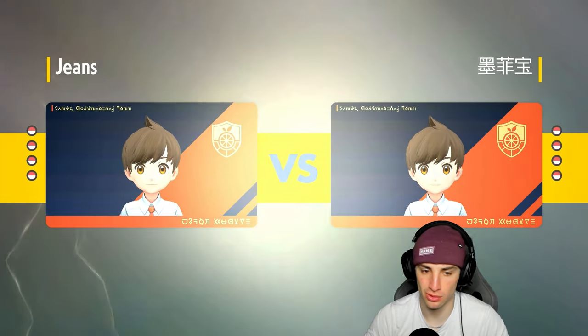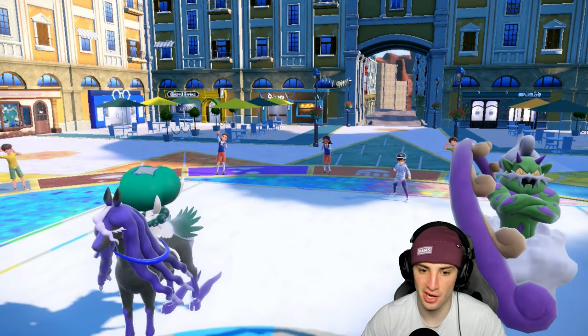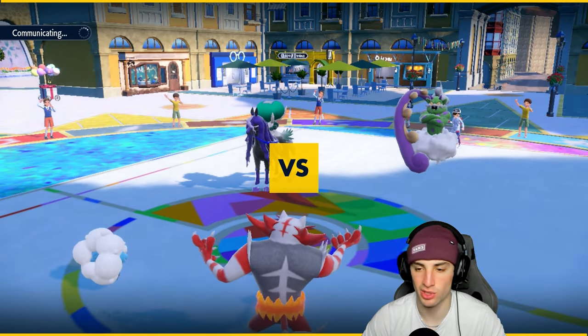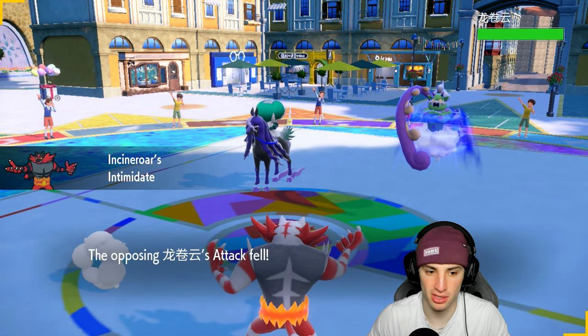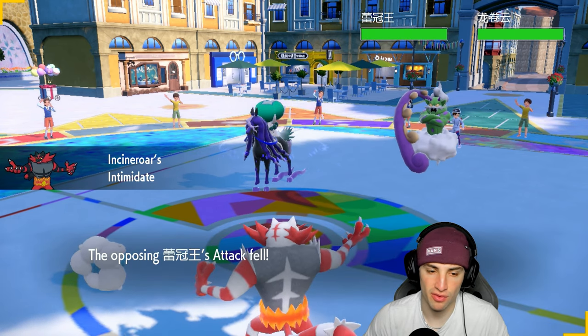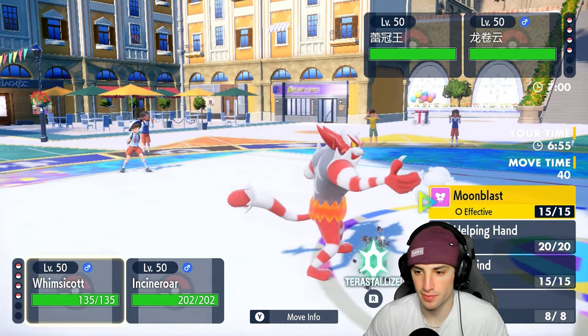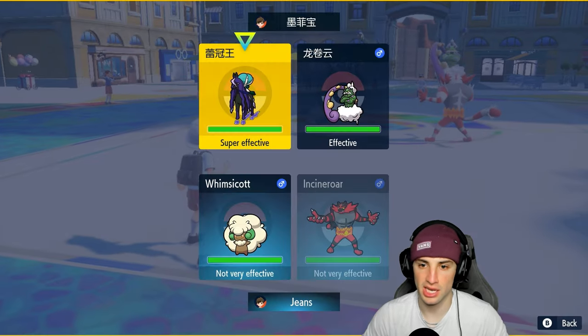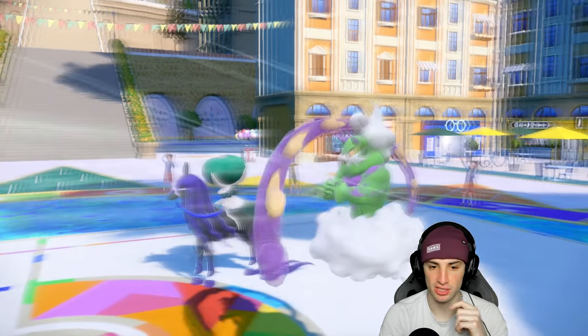I wonder if they lead Calyrex and Tornadus — I think that's their best lead. If they do, I want to hit with Knock Off to take off the item. They lead Calyrex and Tornadus — I'm going to sash up with Whimsicott and go for a Knock Off into Calyrex and a Moon Blast doubling down on Calyrex. They have to be going for Tailwind this turn. Yes — I'm fine with this. I'll Tailwind next turn. They send Astral Barrage my way — I'm fine with that.